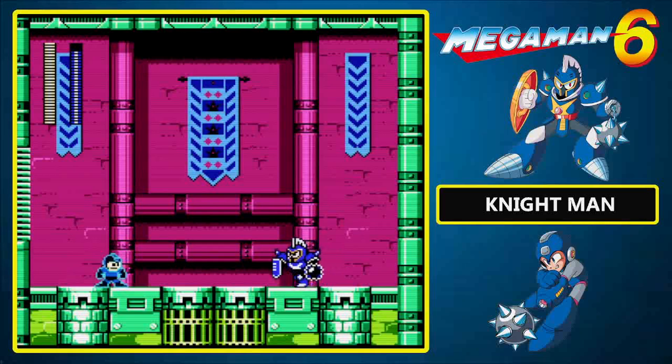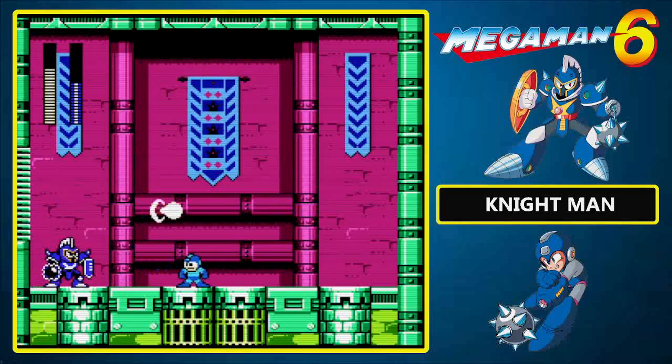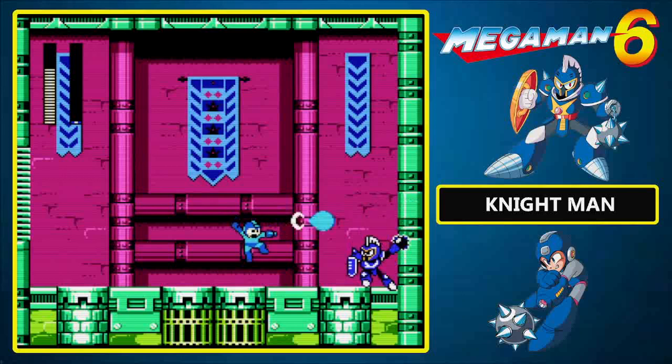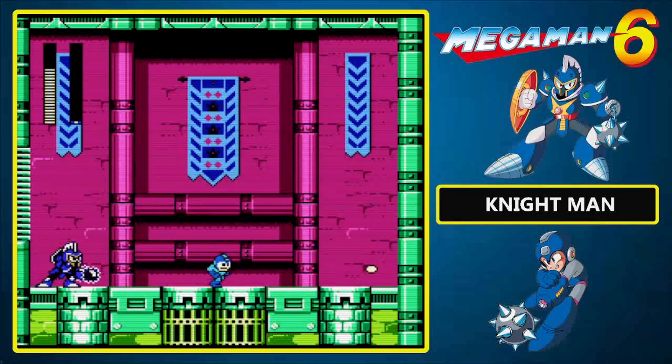You might want to consider getting a charge shot off before you even enter the room. His weakness is in fact the Yamato Spear, which can be obtained in Yamato Man's stage, and if you do have it, it can actually penetrate his shield. But even without his weakness he is fairly easy — I've reduced him to half of his health already. Just be patient with the buster shots and try to get behind him before you shoot; that's really the best advice I can give. Our first Robot Master defeated!